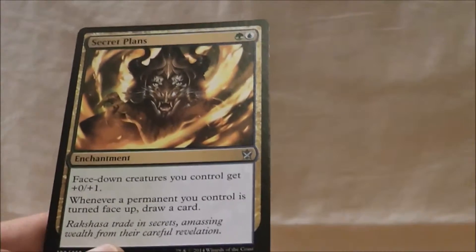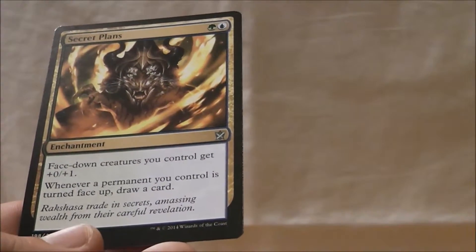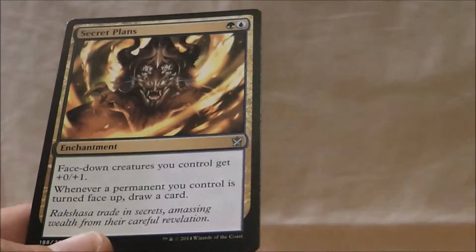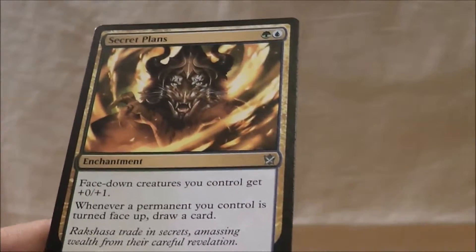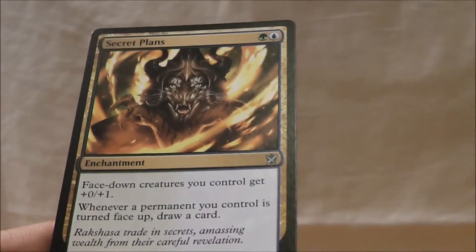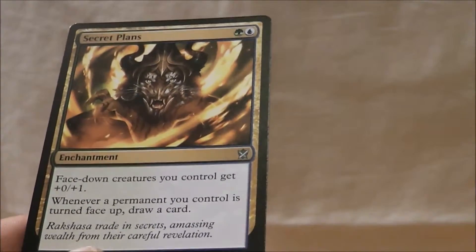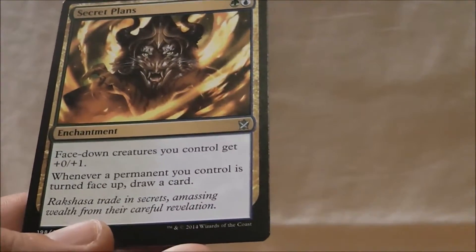And then Secret Plans — build-around card for a completely different type of deck, one that requires a ton of morphs. This is great in a well-executed 5-color deck, because 5-color decks will play a lot of morphs. The goal for 5-color decks is to draft a lot of different land types so you can get your mana base covered, and you just play morph after morph until you have the mana to start flipping them up. What better card to have in that deck than Secret Plans — you're going to get extra value out of them while they're face down and while they're face up, which is really going to fuel that 5-color deck forward. You still could use Secret Plans in just a 2 or 3-color deck, as long as you have a lot of morphs, because the benefit is you get to draw a card when you flip one face up. That's a big deal.